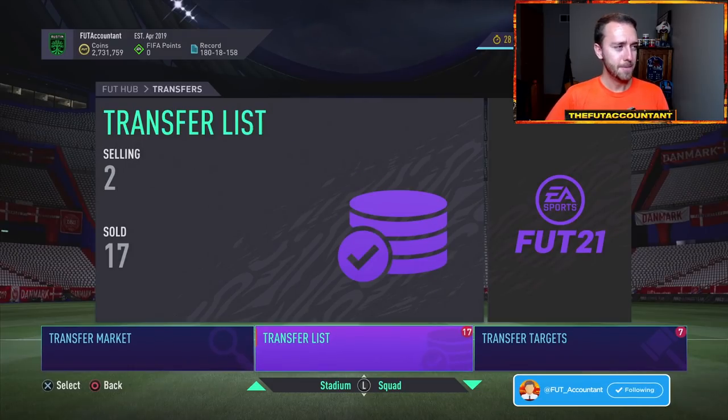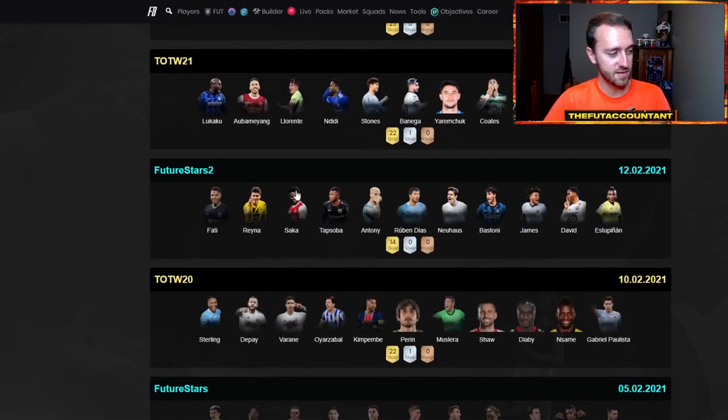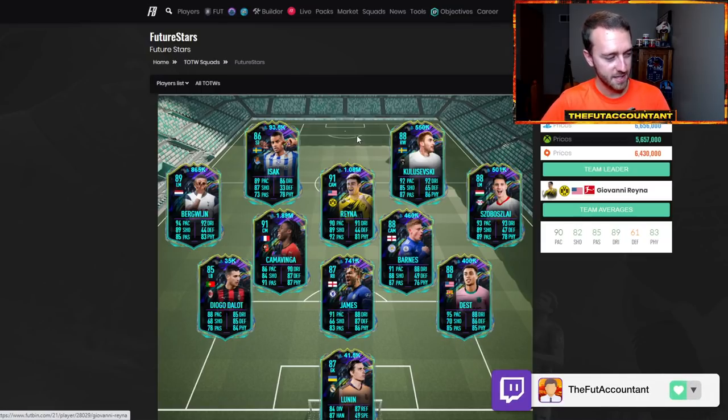I do think you'll see panic selling on icons and a little bit of selling on the whole market in general. I don't know how crazy it will be, but this is a brand new promo starting. People have saved packs — a lot of packs are going to be opened right away, creating a lot of supply in the first hour or so. But also people are broke. A lot of people almost quit FIFA after Future Stars because of all the coins submitted into SBCs and upgrade packs.